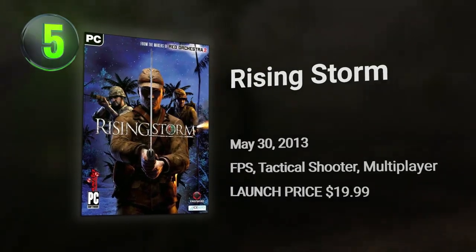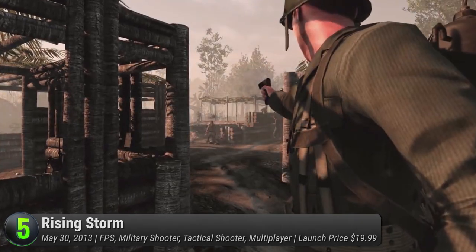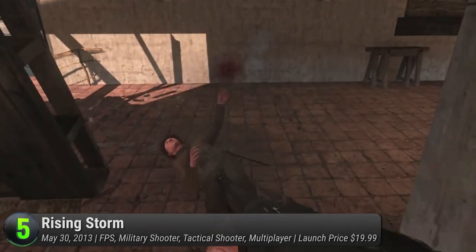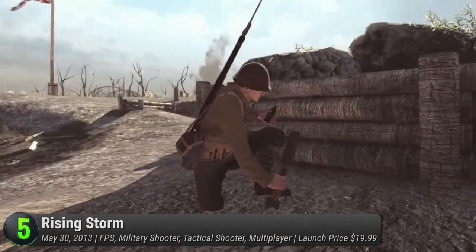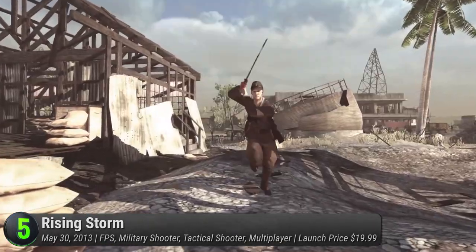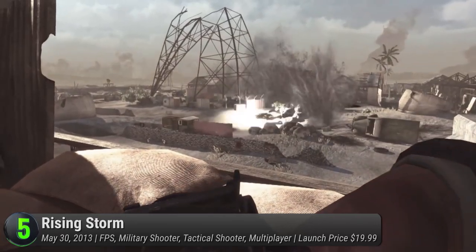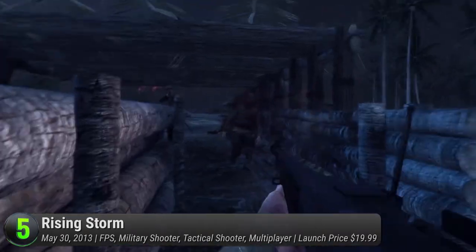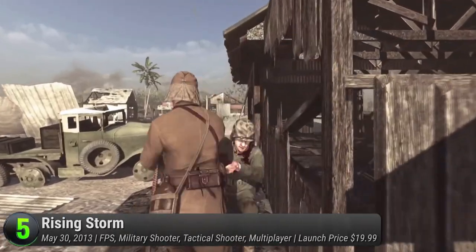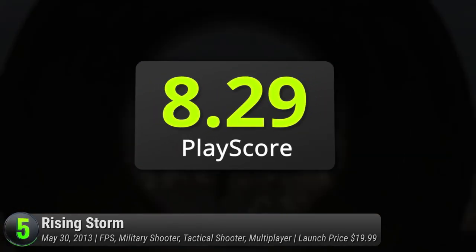Number 5: Rising Storm. Tripwire Interactive's standalone expansion to Red Orchestra 2: Heroes of Stalingrad. Thanks to the impressive modding community, they brought together a title focused on the Pacific Campaign of World War II. This realistic first-person shooter borrows most of its mechanics from Red Orchestra 2 but brings in a whole arsenal of American and Japanese weapons. Play between four playable factions: the US Marine Corps, US Army, Imperial Japanese Army, and the Special Naval Landing Forces. Relive iconic moments from the Battle of Peleliu and Iwo Jima. It has a PlayScore of 8.29.